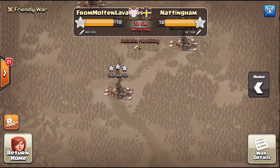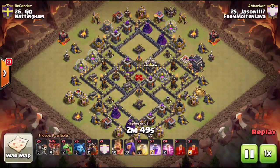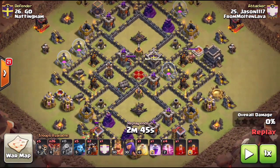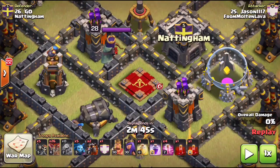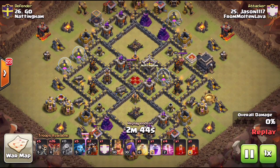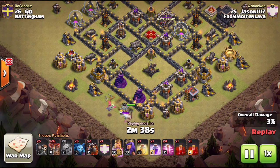We have one more attack featuring Gooves, hitting number 26 and taking out these diagonal ADs. The base is very similar to the one we just saw, with air defenses at three and nine o'clock. This is also sui hero lalo, but the difference is the archer queen placement. Notice how he adjusted his spells — he's bringing a couple skelly spells with that rage because unlike the previous attack, he cannot sui his heroes to take out the enemy AQ. He also brings wall breakers.